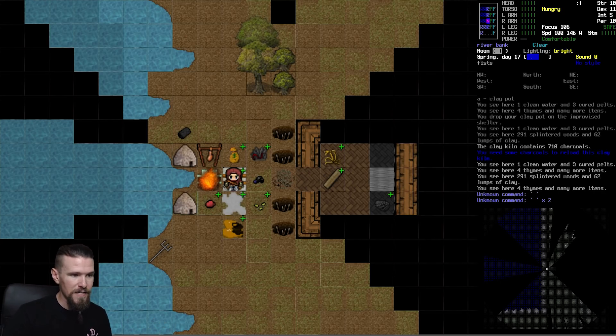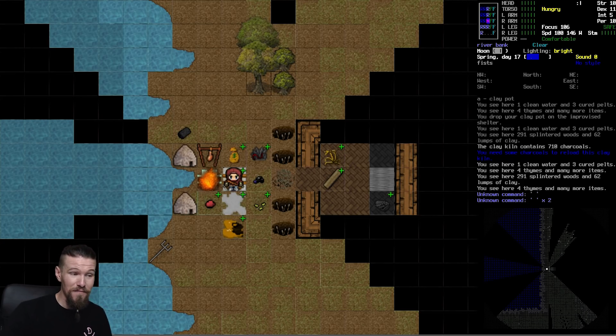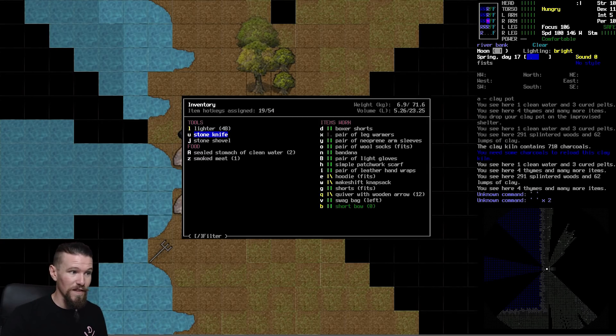Taking on spitter zombies still early on like this isn't going to be easy. Looking at these spike pits has got me thinking - there's nothing stopping us from making those out in the field. We're going to try and make a spike pit and lure them into it. It might not work, but we'll try. We'll need a stone shovel, our bow with all our arrows, and the atlatl as well, since it has longer range. The idea is to use the atlatl at range, then swap to the bow as they get closer. The issue is spitters can spit, so we'll need to keep moving around.